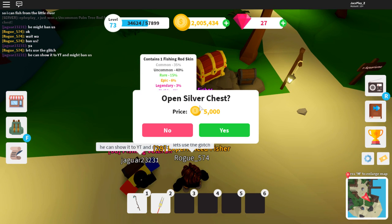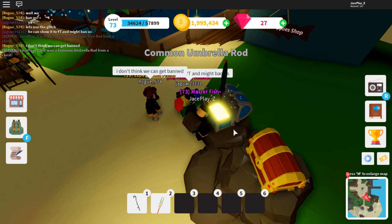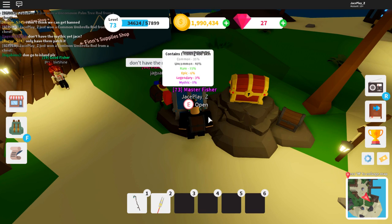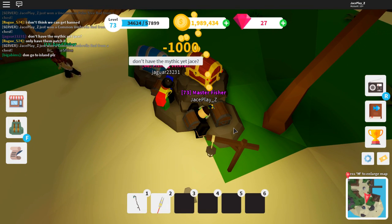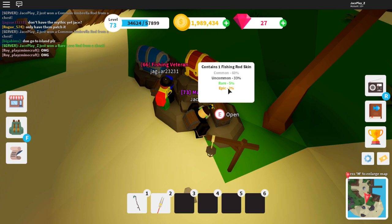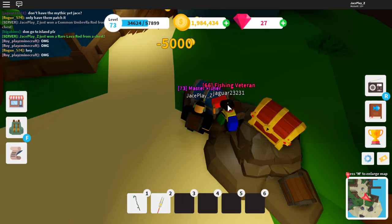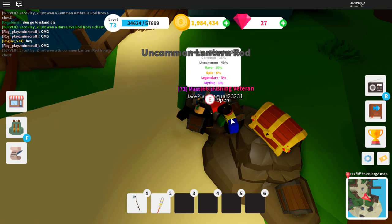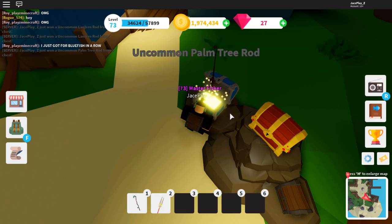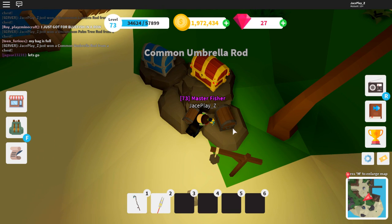We're going to start opening chests and I'll keep count of how many it takes. That's one, two — okay three chests and they're all commons. Once you get three commons, go over to this chest and open the basic 1,000 coin chest. I got a rare lava rod. Then we open another one — got a common and an uncommon. Commons and uncommons are pretty much the same thing, so it doesn't matter. Now we go back to the small chest.